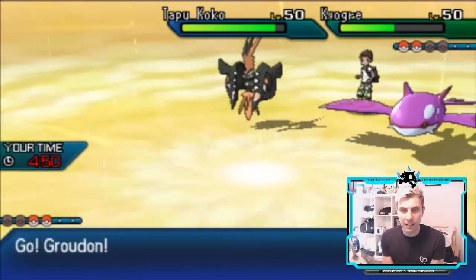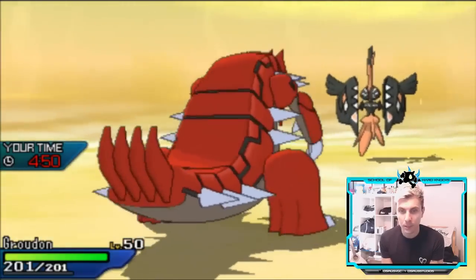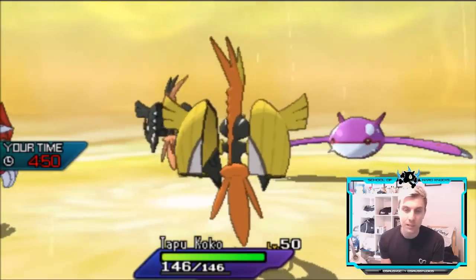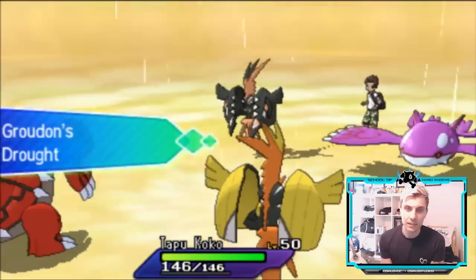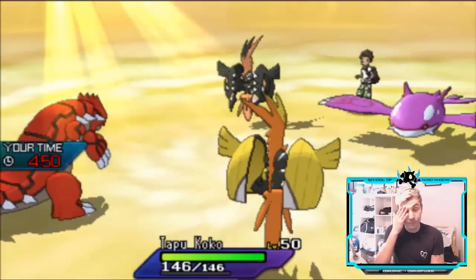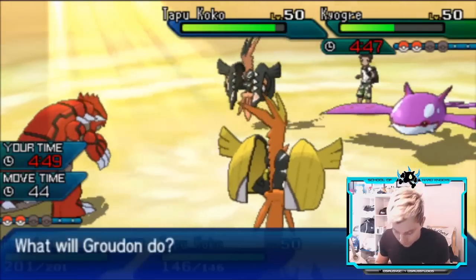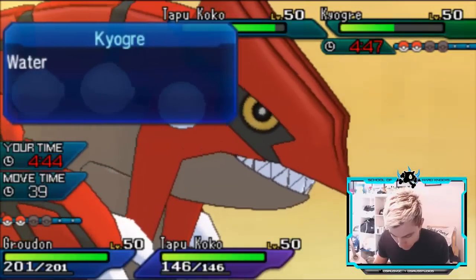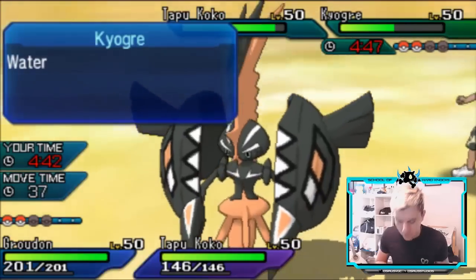There are no problems here. The sun is up, Kyogre is Scarfed so it goes before Tapu Koko — locked into Water Spout at half health, it's not going to do much damage. Unless Tapu Koko has Grass Knot, we really don't have too much to worry about. We lock into Precipice Blades and go for a Thunderbolt into Kyogre.